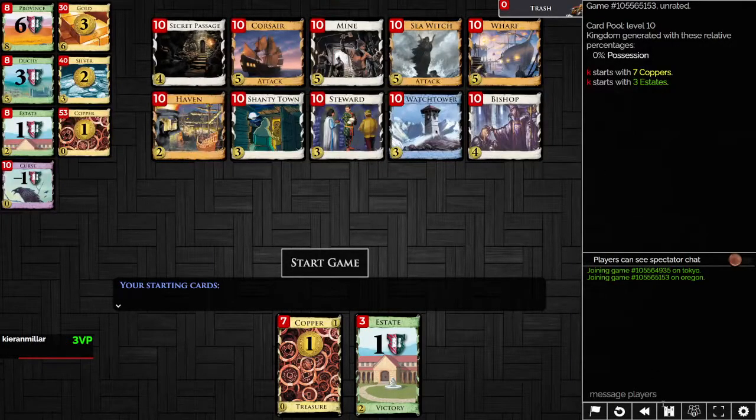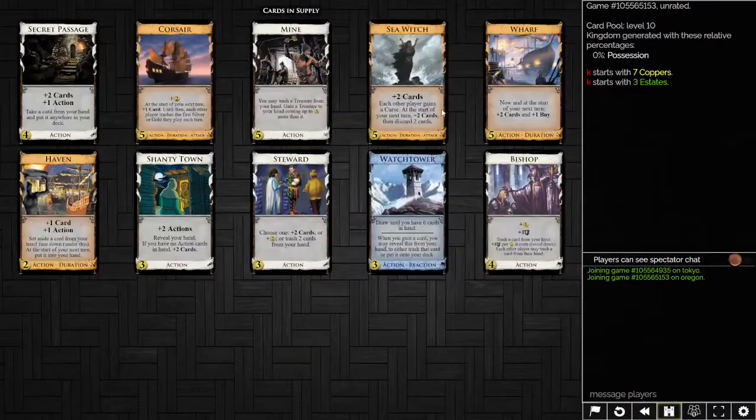Next kingdom: no special setup at all. We have Shantytown as the only village, which is very bad. We have Wharf to draw and Sea Witch potentially. There's also Watchtower as draw-to-X — interesting. Corsair technically gives you an extra card on your next turn. We've got Steward to trash — that's very good trashing. We have Bishop to trash — less good. Mine to trash — that's very bad. There is Corsair, and getting money otherwise is quite hard. Corsair is quite nasty here — you sort of have to play with Silver and Gold payload unless you can get a lot of Stewards.